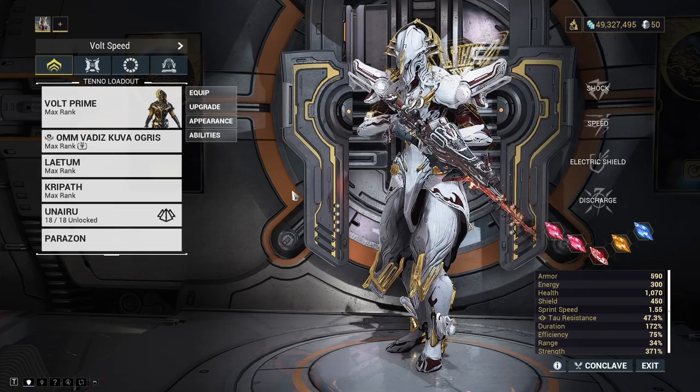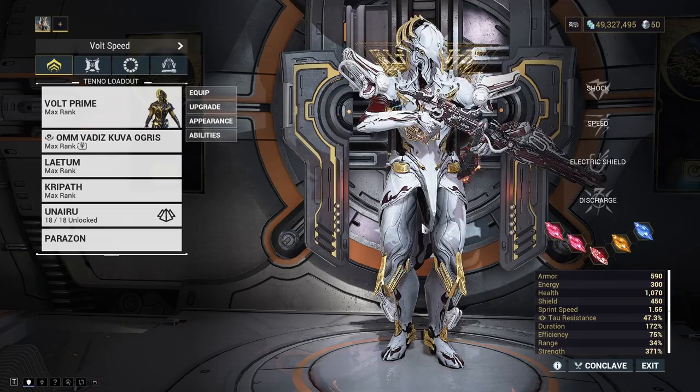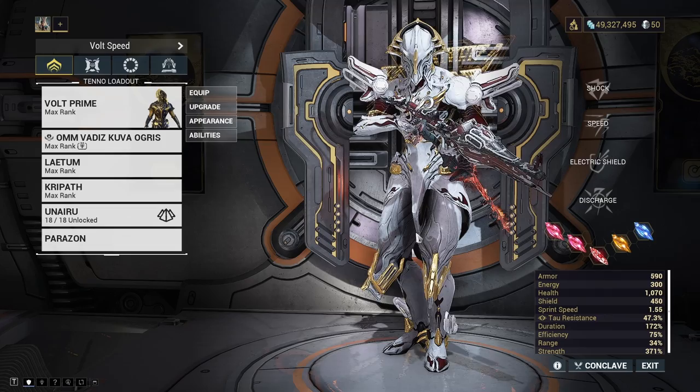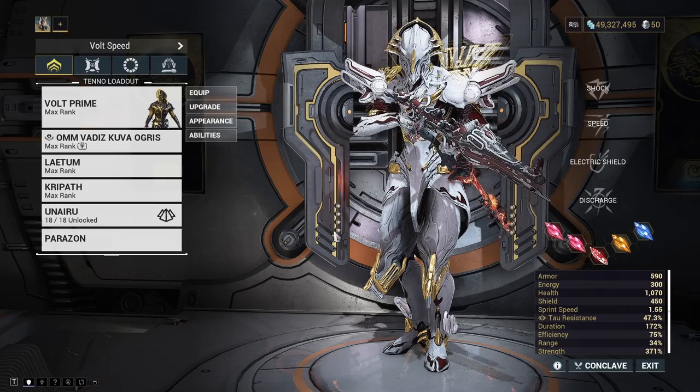Welcome back to another Warframe video. Today we're taking a look at Sisters of Parvos. This video follows a similar format to my Kuva Lich farming guide, taking you through from spawning a sister, doing the Granum Void mission, gathering all the requiems we need, and finally doing the Railjack mission at the end. I'm going to be doing this on solo — it's a bit easier to farm sisters on solo than Kuva Liches.